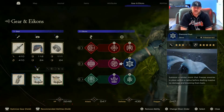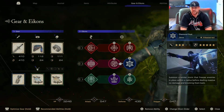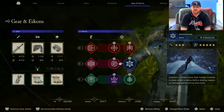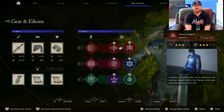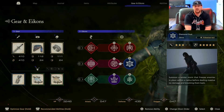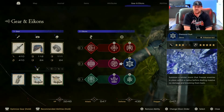Next up we have Shiva's Diamond Dust, and this is the best stagger move in the game. It's also good for killing fodder just like Flames of Rebirth. These two go very well together when you don't have your Z gauge full, and I use it all the time on bosses or anything else — pretty self-explanatory.